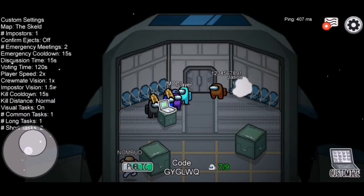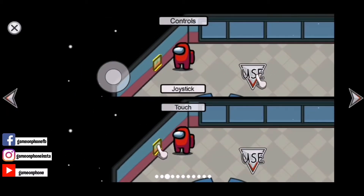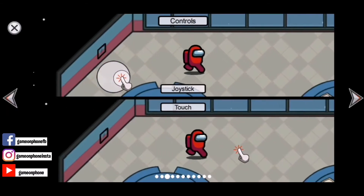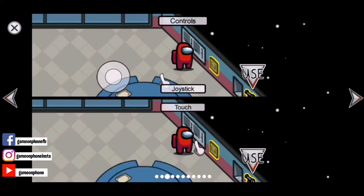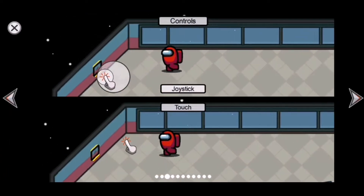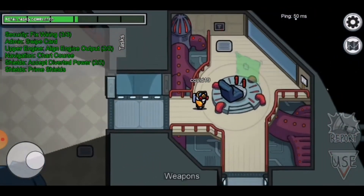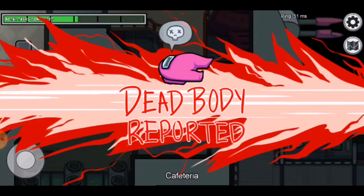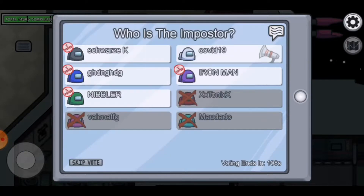To control your character on phone, there is an analog touch pad for moving. To do tasks, you need to walk to the correct room and either click the object directly or click the use button in the bottom right corner. Each task is fairly self-explanatory. If you find a dead body, you can click report in the bottom right corner. This will call a team meeting where you can discuss where you found the body and discover if anyone else was killed.